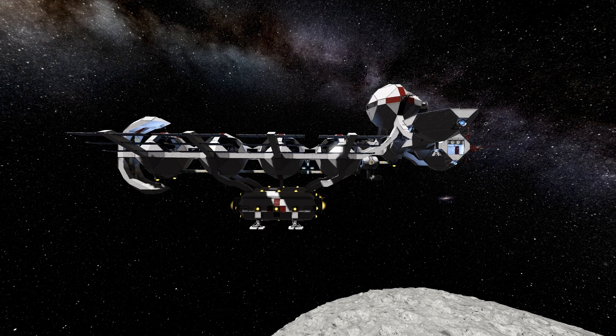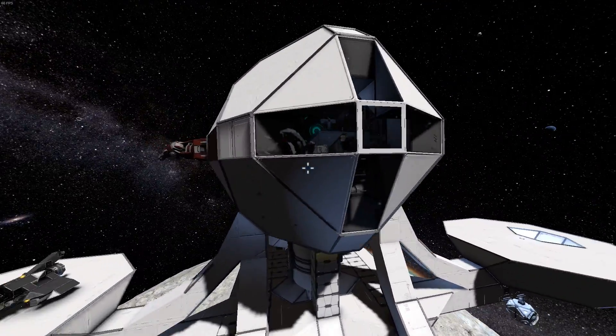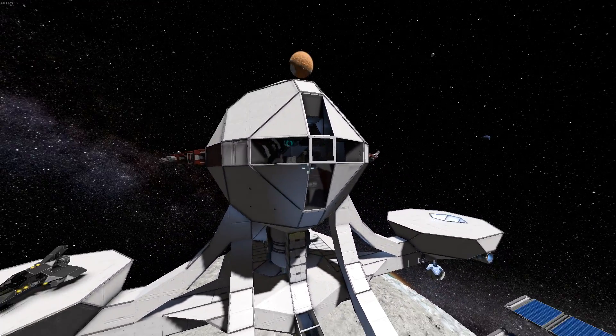I should also mention: if you're landing it on a moon, tilt the ship forward. Because if you turn off the dampeners when you're on the ground, it'll very slowly lean backwards, because it's a bit back heavy. So anyway, getting onto things here — this is the bridge, if that wasn't already obvious. Because rambles.